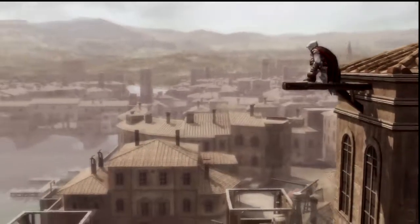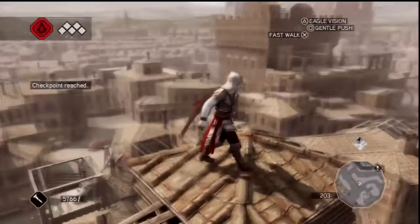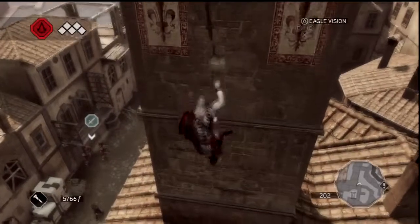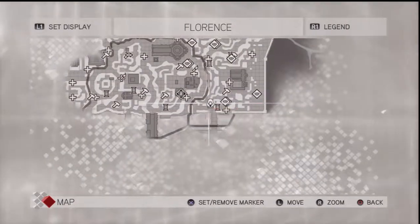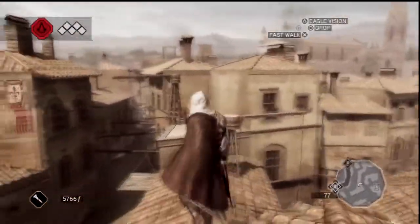Now we're kind of on track. A synchronized viewpoint just means more trouble for us — I shouldn't say more trouble, I should say more things to do. So where's that codex page that's in our area here? Right over there. Let's set a marker on that and see if we can get it. I'm not hopeful, but our hidden blade is equipped. It's directly this way.